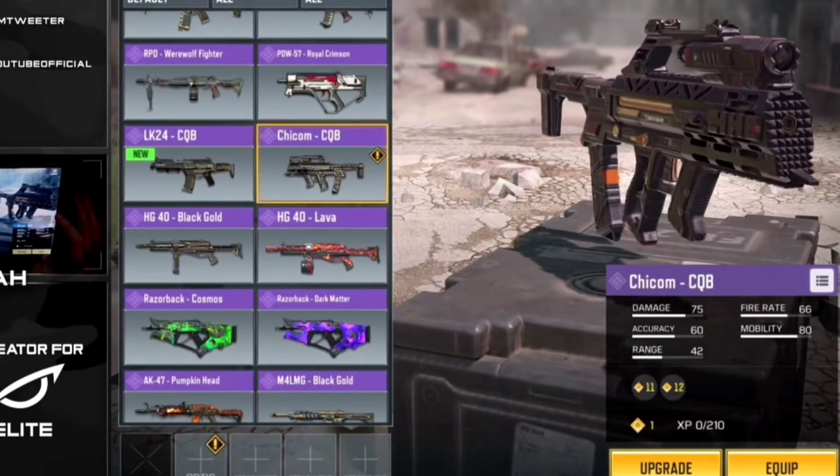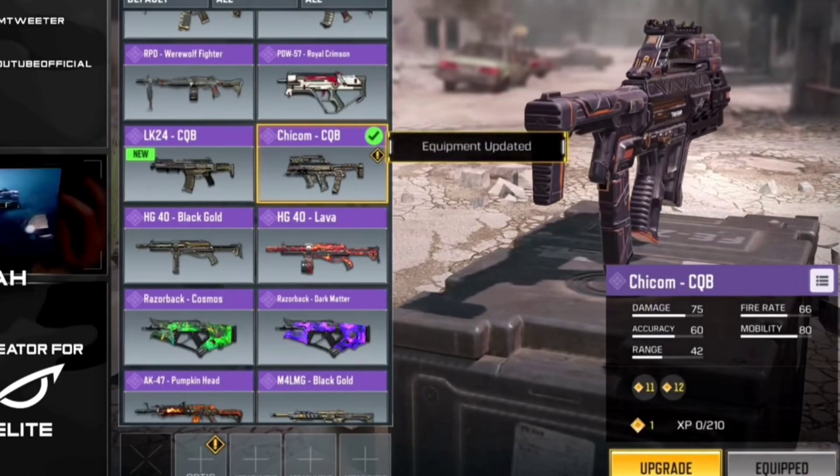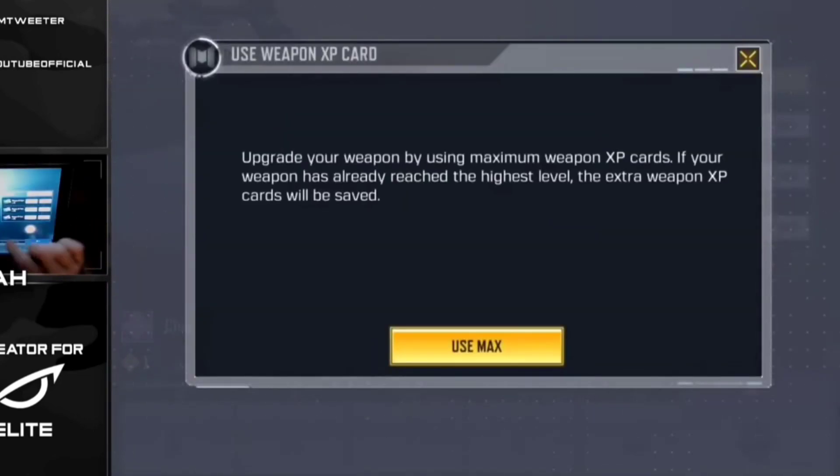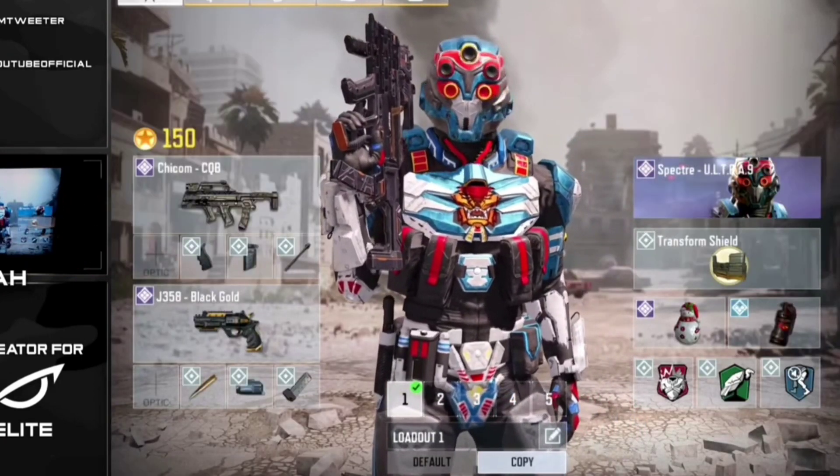Let's see it. The brand new Chikum CQB. I'm super excited to be using this thing in-game. Let's equip it and upgrade it out. Quick draw. Foregrip. And long barrel. And on that note, our class...